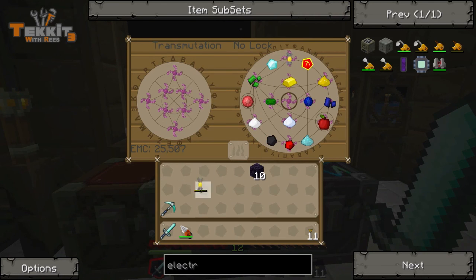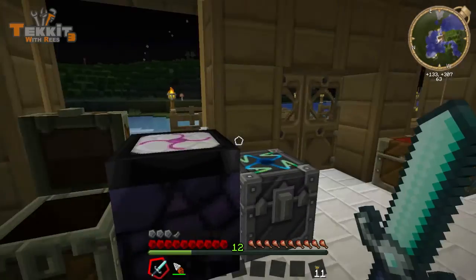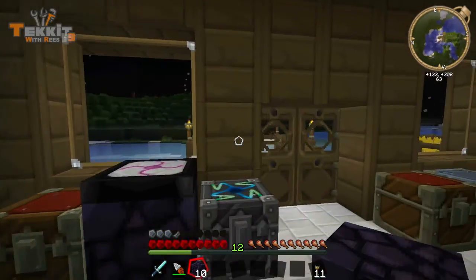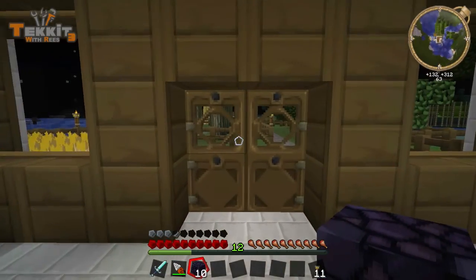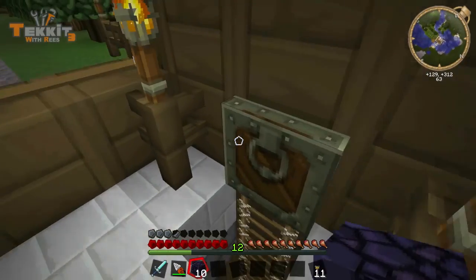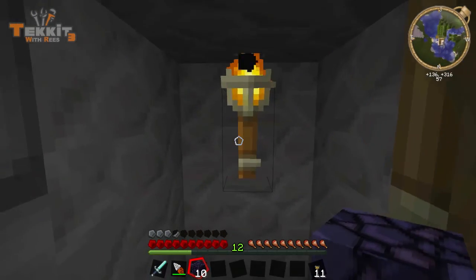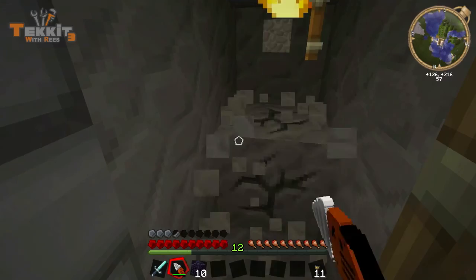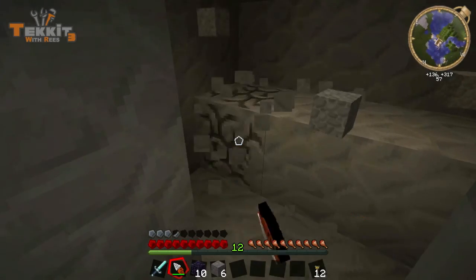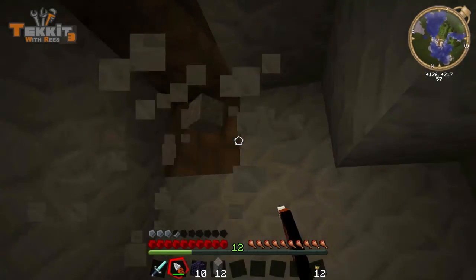I actually got 10 — look at that, because I'm a boss. And where are we gonna build this thing? I don't know where to put this sucker. I want to keep it kind of close to the house. Let's put it downstairs — let's actually just build a room for it in here. We'll use our mining drill.